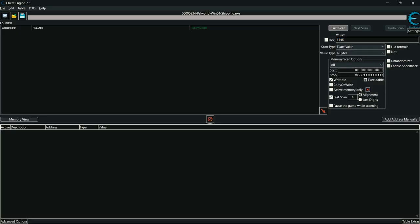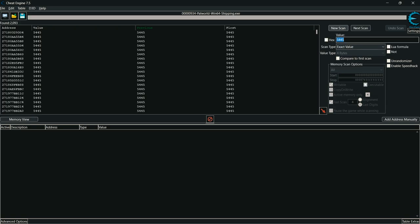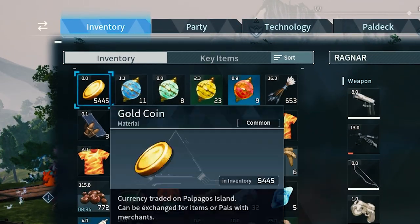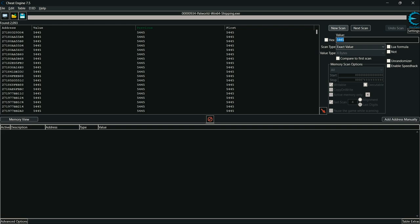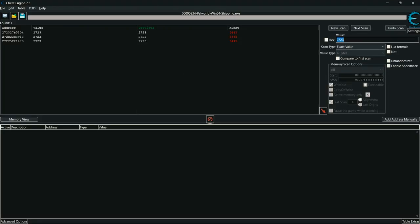You will see that lots of results come out. Then go back to the game and drop half of the gold coins from the inventory — or any number of gold you want to drop. Check the new number of gold you have left, put this number in the search tab, and click 'Next Scan'. Now there are only three options left.